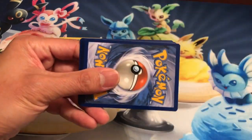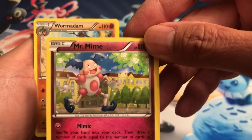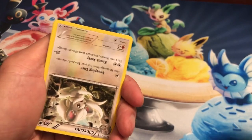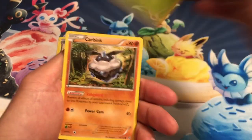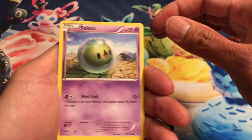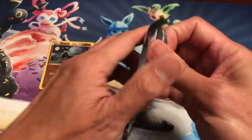Third pack — starting off with Mr. Mime, very nice. Wormadam — wow, why is this card upside down? Another upside down card! Zygarde, Minccino, Deerling, Carbink, Fennekin, Solosis, and the last card is another reverse holo — Zygarde holo. So three reverse holos so far for Fates Collide, not too shabby at all!